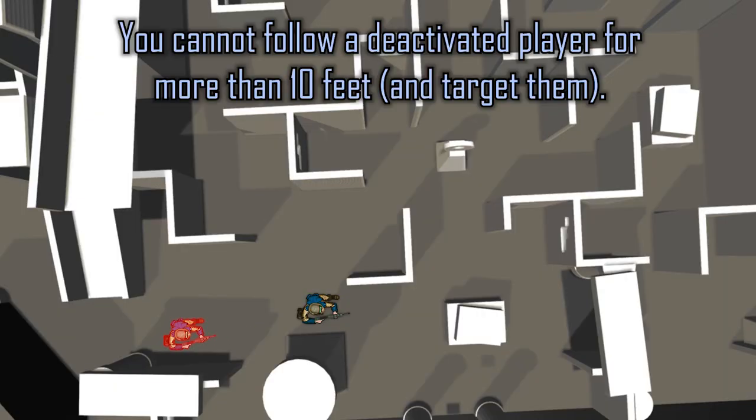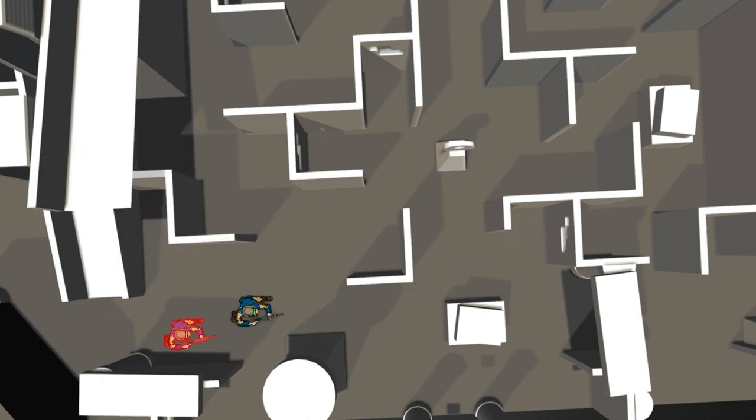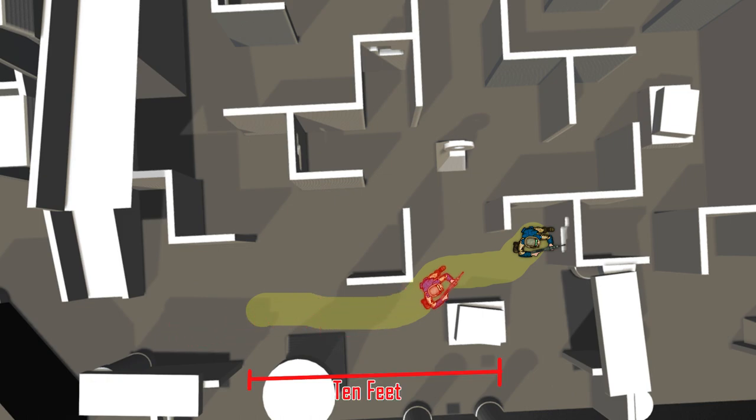The other main rule is no following, but it gets more specific than that. You cannot follow a deactivated player for more than 10 feet. You can follow an active player as much as you want, but when a player is down and they move, they create a trail. If you follow a deactivated player along their trail for 10 feet or more and aim your phaser at them before they come up, it is a penalty.